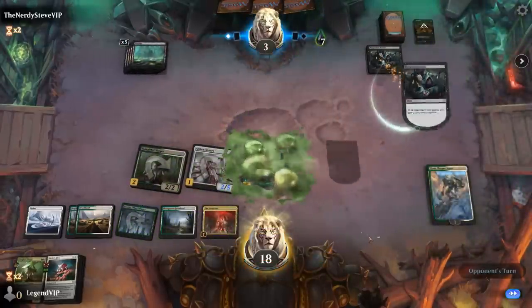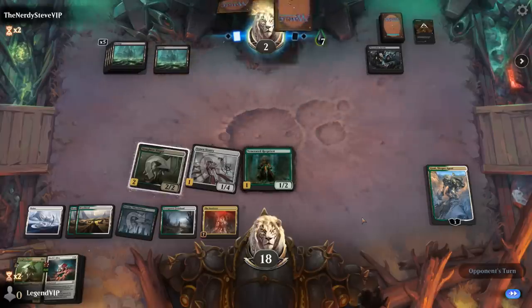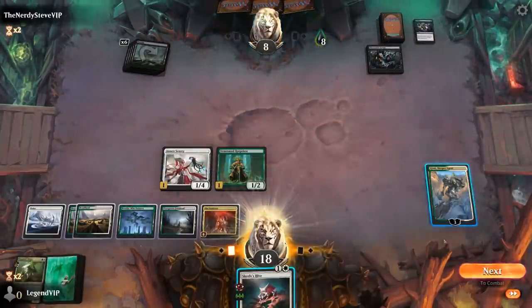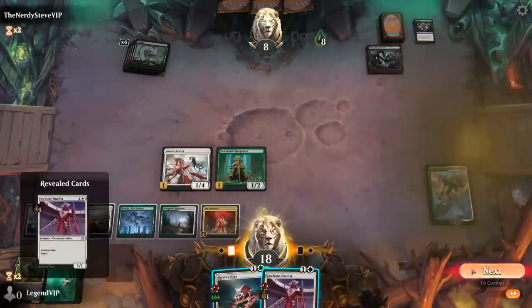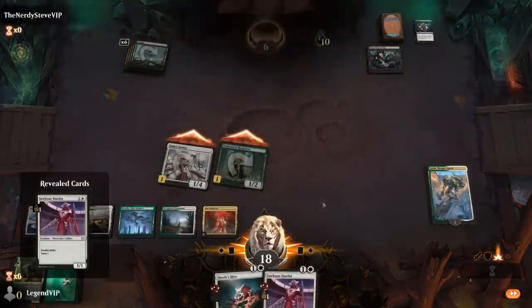A Corrupt from the opponent gains them a bunch of life back, but poison damage will still get there — opponent at 8 poison. We take a look at our next card, attack, and that's enough — awesome, game 3 done, on to the next one.